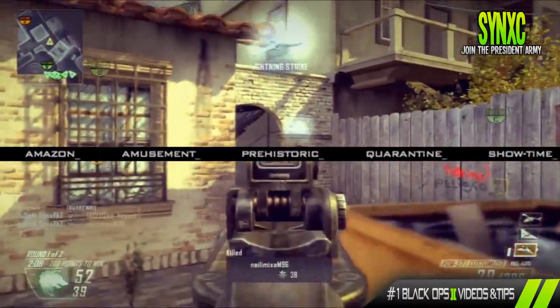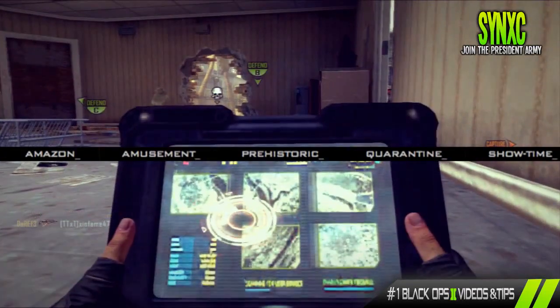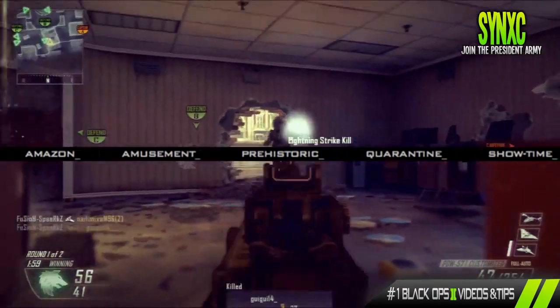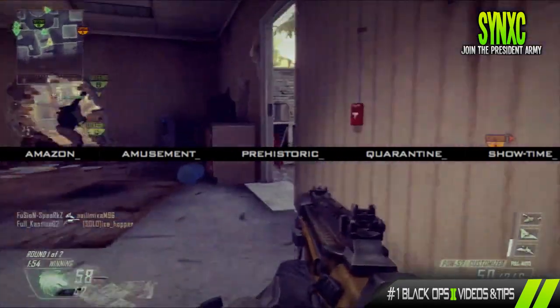Right now on screen I have some inspect element from the Call of Duty website. The maps listed are: one zombies map called Amazon, and four new multiplayer maps called Prehistoric, Quarantine, and Showtime. If you think this stuff is real or fake, make sure you comment down below.